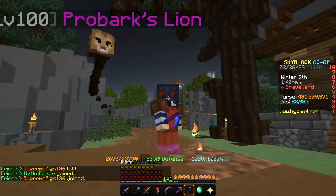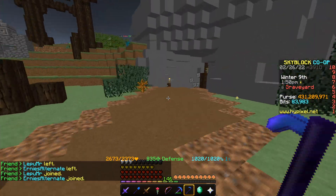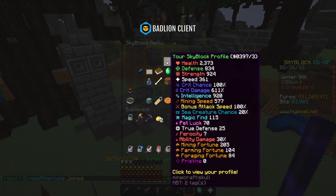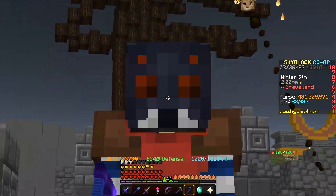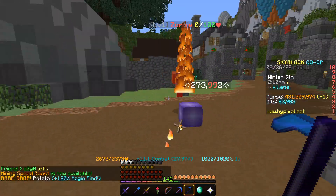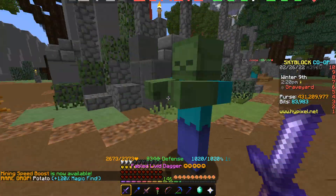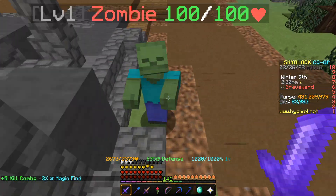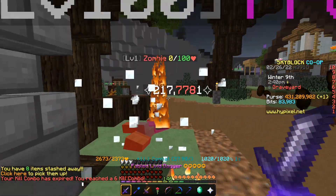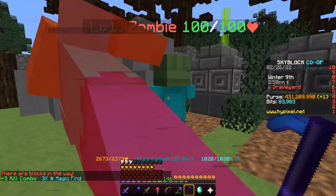Starting with the optimized Reaper Scythe setup. I have my Talismans reforged on Epic and Uncommon to Strange, which gives attack speed, bringing me to 100% attack speed. With this setup, we're able to get 237,000 damage every single hit, very consistent. Swapping to the Livid Dagger, a front hit does around 225,000 damage — this isn't an optimized setup for Livid Dagger, but even so, the Livid Dagger is consistently dealing around 50,000 to 60,000 less damage per hit than the Reaper Scythe.